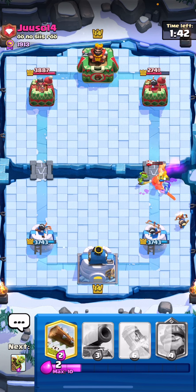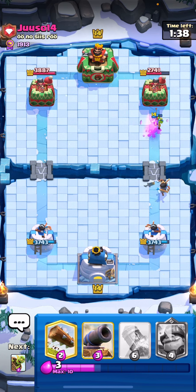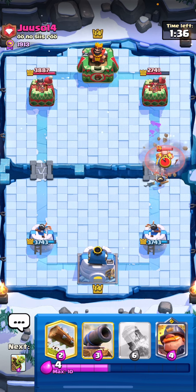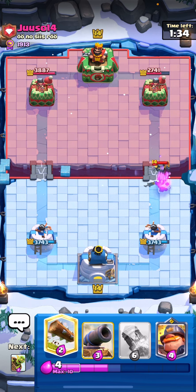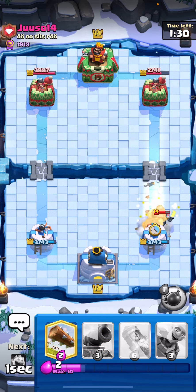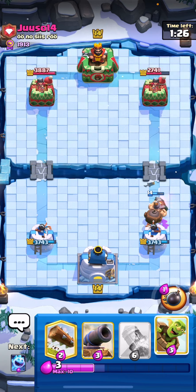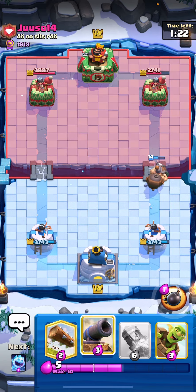I'm not sure why he didn't dash, but I think he could have gotten the Gold Knight to the Crown Tower if he had dashed it. I went for a Mighty Miner and had my Log ready in case he went for a Zap or Freeze. I'd rather have my Cannon to defend his Goblin Giants.